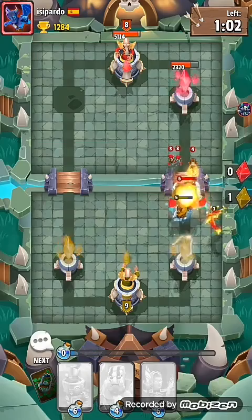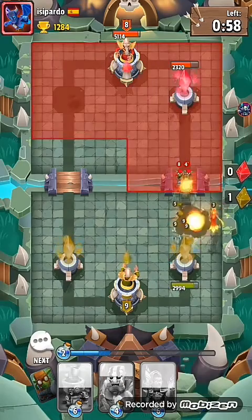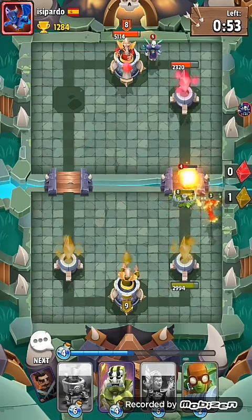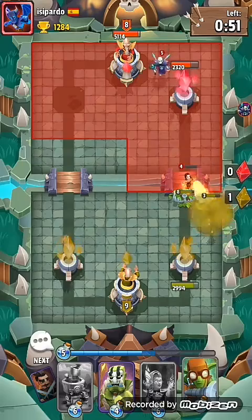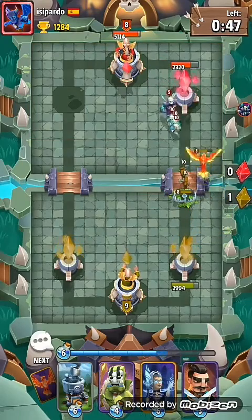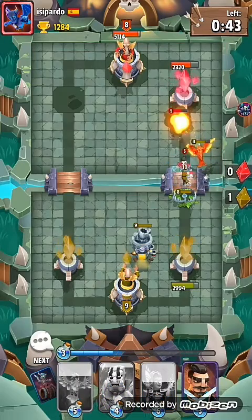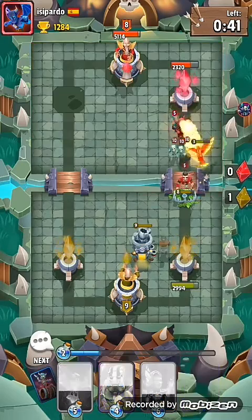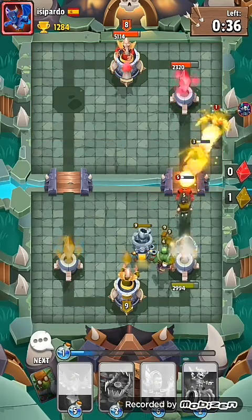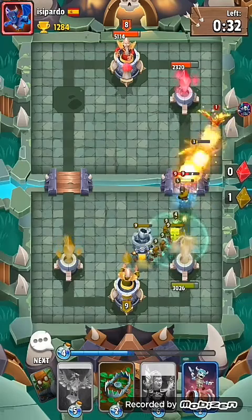We're just keeping the Skeleton Barrel. We're just going to make our proceed up with the Goblins. So we're then going to lay the Goblin Foundry at the back, and what you'll see is it will allow us to build up a flow of Goblins moving forward.